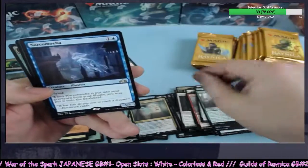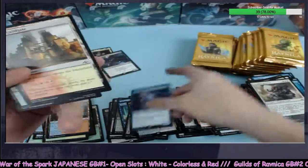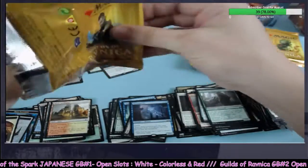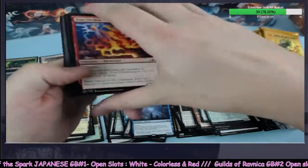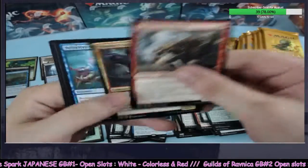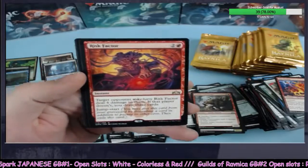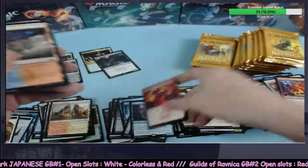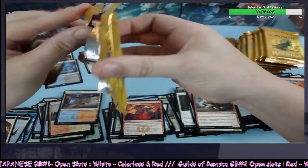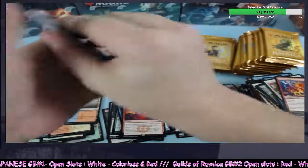Into a Necrobia — doesn't matter, it's not Steam Vents. Could use a Steam Vents right about now, maybe a Chromatic Lantern. Risk Factor coming in for the $3.50 rare, going to red. Catch a few of those $3.50 rares and game over.